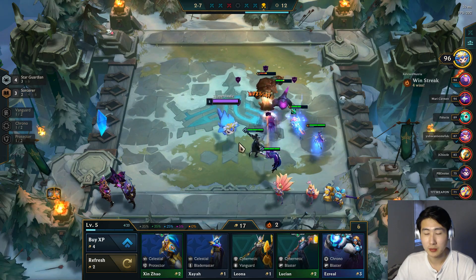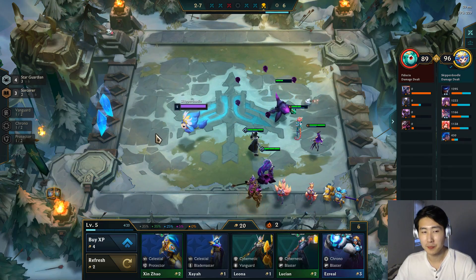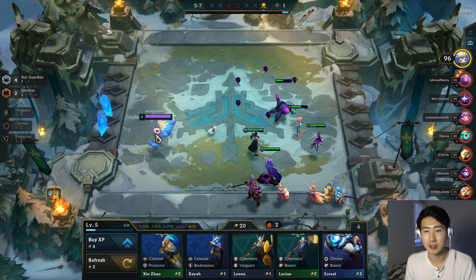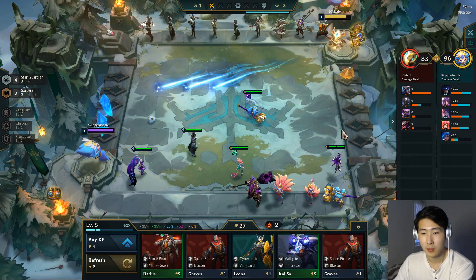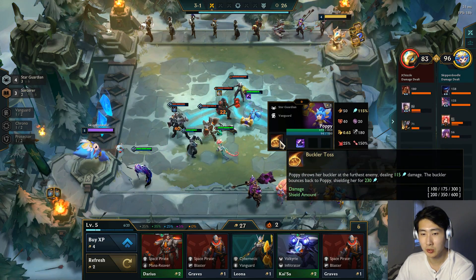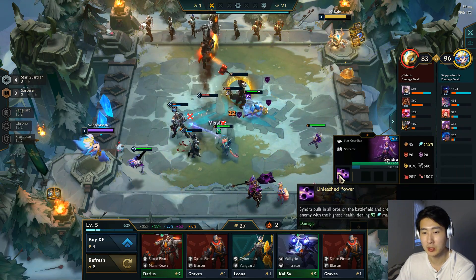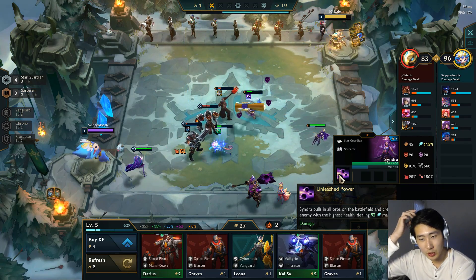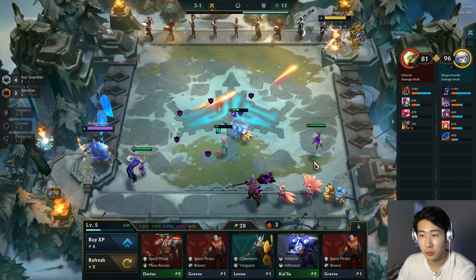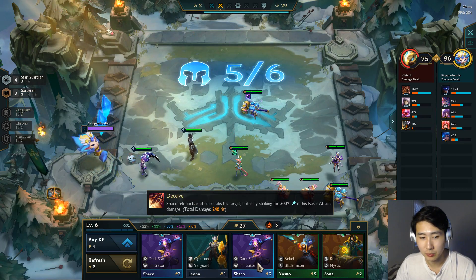The Iceborn Gauntlet is gone too because that item was pretty bad, so they've replaced items that didn't work like Jewel Gauntlet and Titanic Hydra. Let's look at other champion abilities: Poppy's Buckler Toss gives a basic shield, and Syndra's Unleash Power creates three orbs and does a ton of damage — Syndra is already doing quite a bit here.